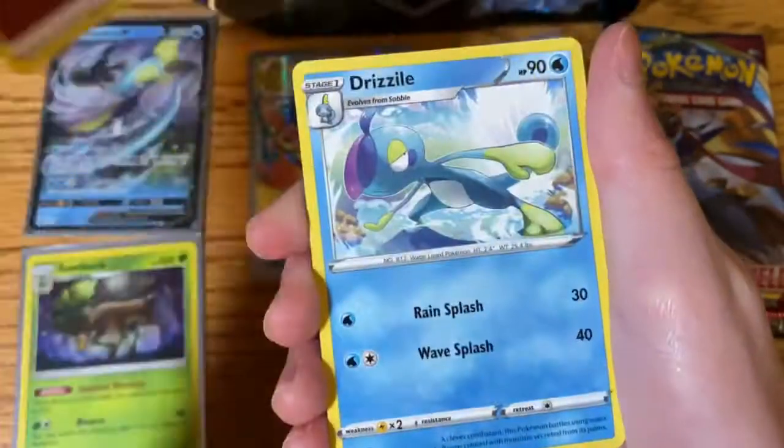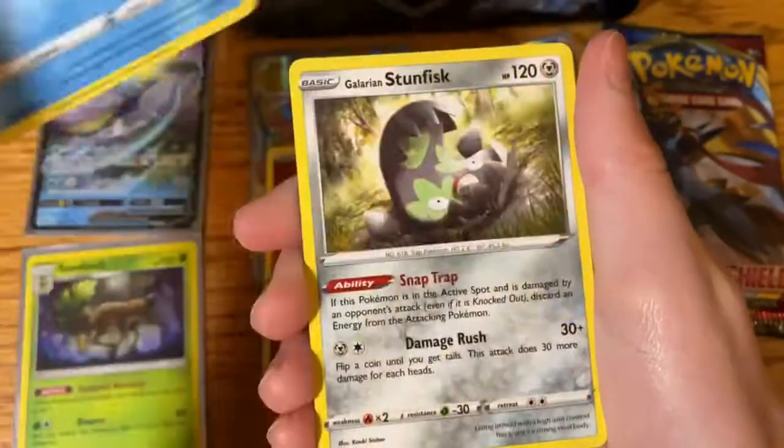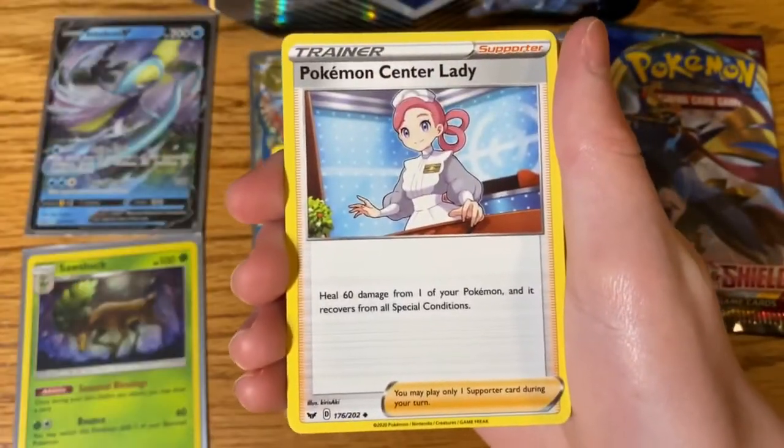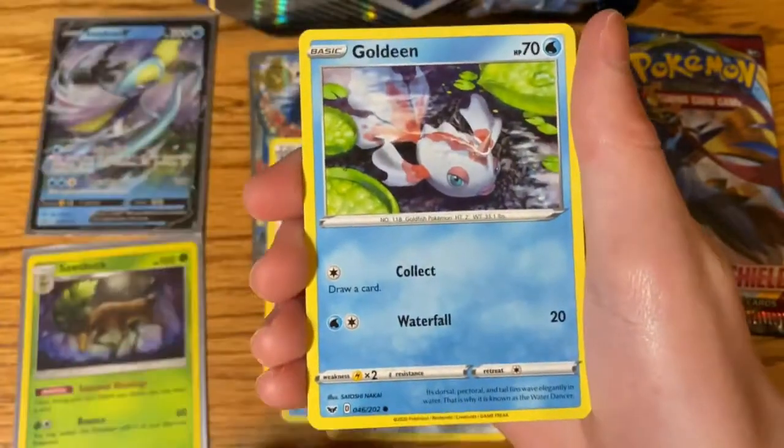Pack Number 4. Fighting Energy, Drizzle, Galarian Stunfish, Pokemon Centaur Lady, Goldeen.